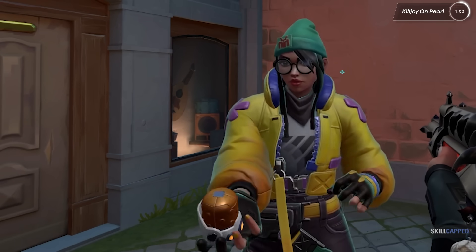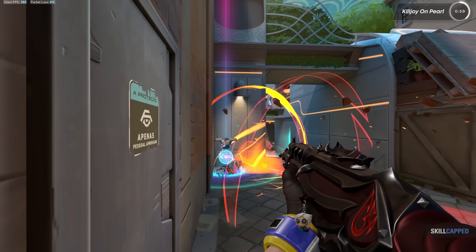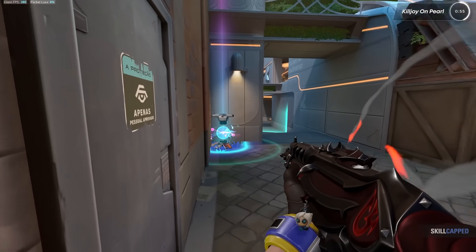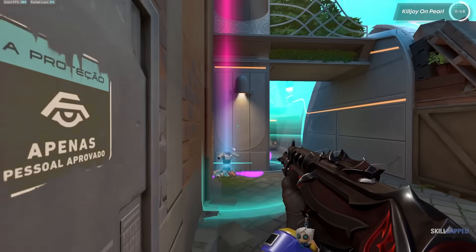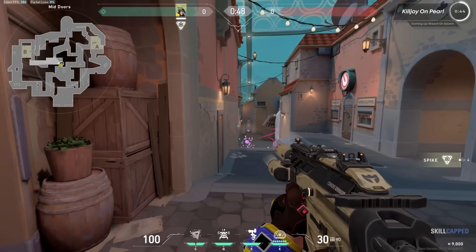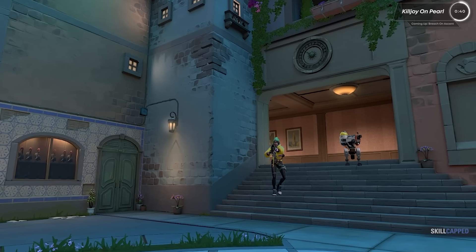Killjoy is busted on this map. Breach isn't as meta, and with the recent changes, his Aftershock doesn't even break her ultimate. So Killjoy's ult gets insane value literally almost everywhere on this map. Want to retake on A? There are like five different spots you can use it from. B? Sure. On attack, she can do the same thing — she's just way more flexible than Chamber on attack. Her Nanoswarms are great at clogging up B-link and clearing out angles in Art, and her turret can literally hold whatever her team wants.